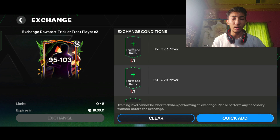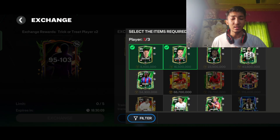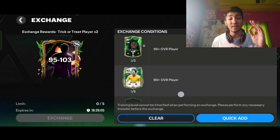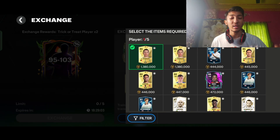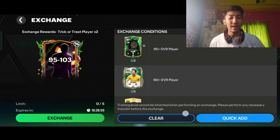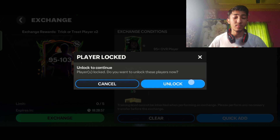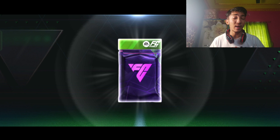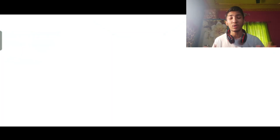First up, we'll open this 95 to 103 exchange. I'm adding the requirements — I have some anniversary cards and bought three just to do the exchange. I'm also adding one of the best Cristiano Ronaldo cards. I now have two Ronaldo cards in one division, which is respect. This is the first pack in our main ID and the only one we can afford there.